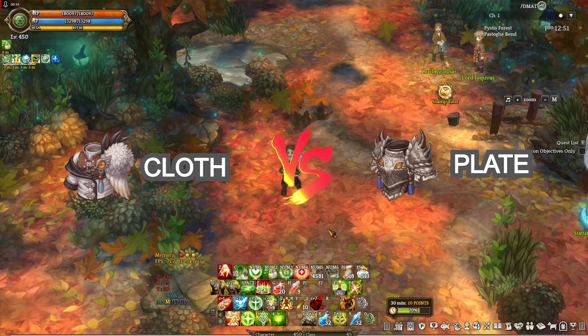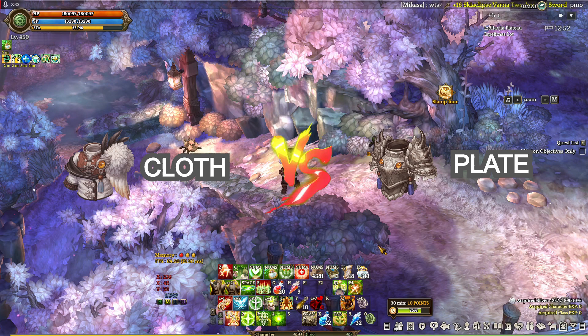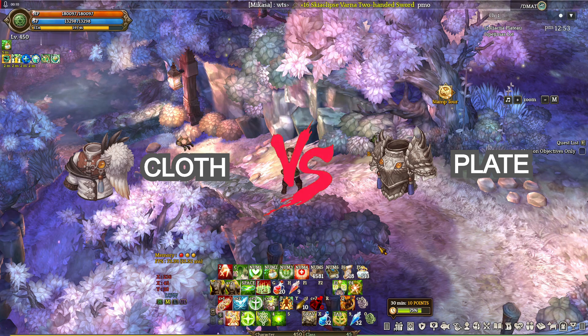Another benefit of cloth is there are arts and attributes that increase the capability of the cloth set. For example, the cleric art called Cloth Mastery Healing — to put it simply, it increases your healing capability. For me, it's cloth because it will make it easier to deal with bosses. Wearing cloth armor just makes boss fighting easier.